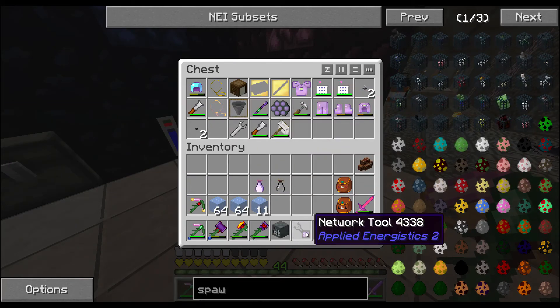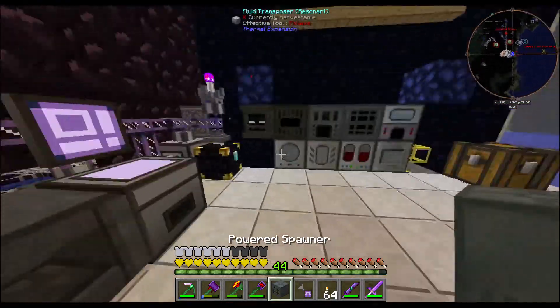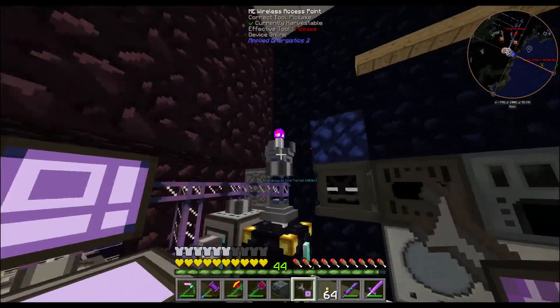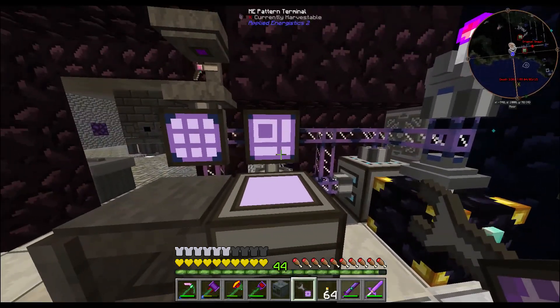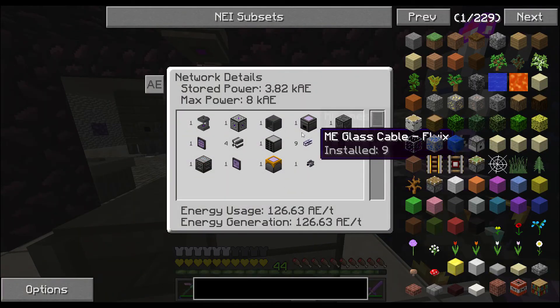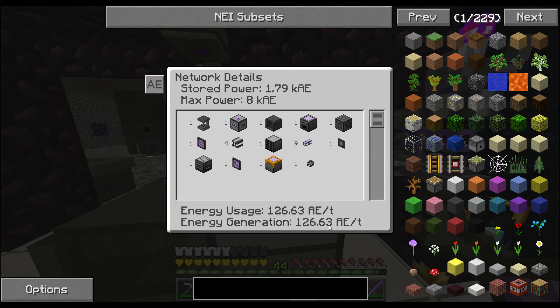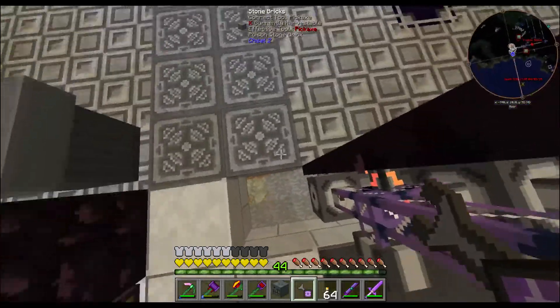I also created a network tool - it's a handy little tool. You click anywhere on the ME system - doesn't matter where, could be the charger, the wireless, anything - and it tells you how much power is stored, the max power, what you're using, and what you're generating. Right now I've got a lot of stuff shut off.